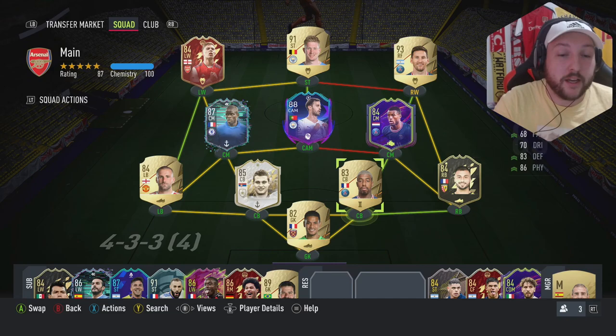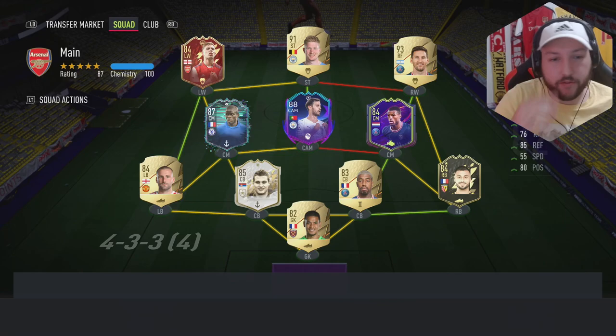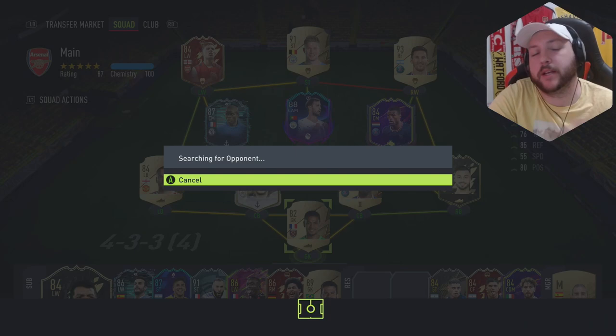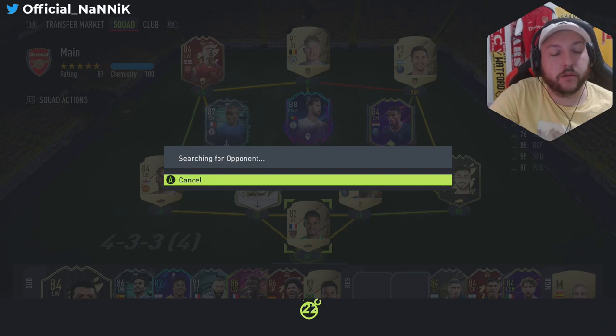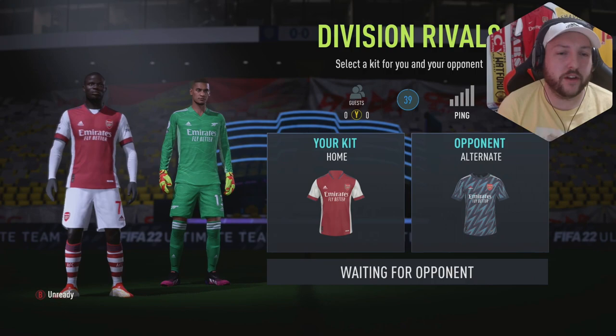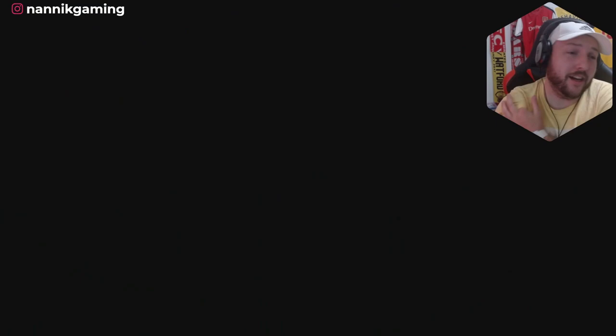We are struggling to find a game — it seems to be a problem recently in friendlies — so we're going to jump into Elite Division Rivals. Obviously it's going to be a good test for him. Just a bit off topic — the new Adidas promo: basically depending on what style of boot players have, they get a 99 rating. It doesn't happen straight away — it upgrades over time. I'll cover that in a video later. But we do find ourselves a game here, so let's jump in. I wouldn't be investing in any cards at the moment, especially with that promo incoming.